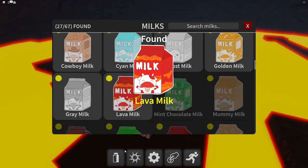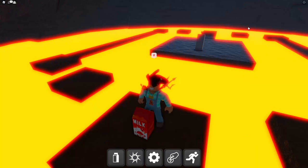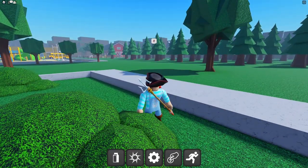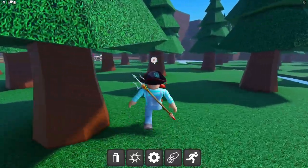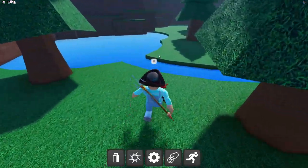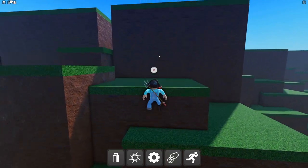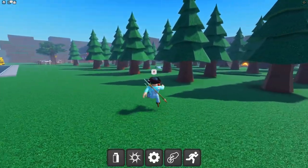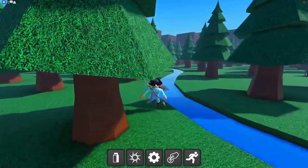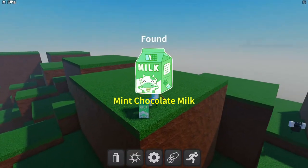Lava milk secured! Now we have mint chocolate milk. The hint says 'that fire never goes out and the farm is so smelly even way up here.' So he must be at a point where he can see the fire and smell the farm. I can see it all the way over yonder — the mint chocolate milk! It's kind of hard to get to but easy to find.